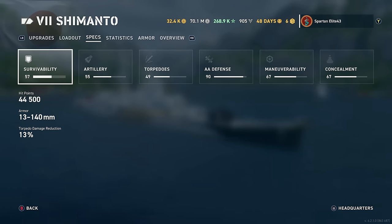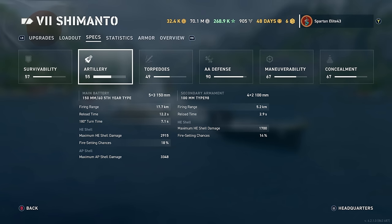Survivability: 44,500 hit points with a 13% torpedo damage reduction. So no torpedo damage reduction compared to the other Japanese heavy cruiser line, which always enjoyed a pretty ridiculous torpedo reduction. Main batteries are 150mm 60-caliber 5th Year Types. You get 15 of them. This is essentially a slightly worse Suija — the Suija is pretty much better in every respect, except for torpedoes, which we will go over.